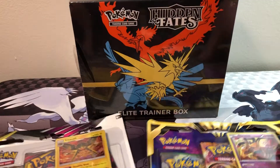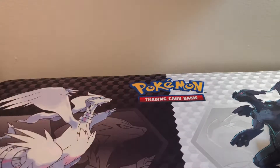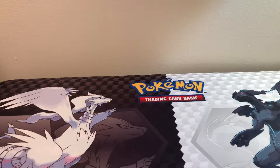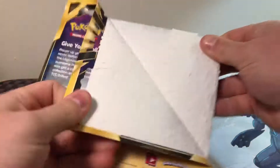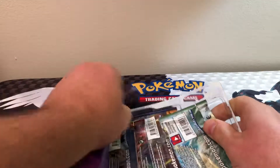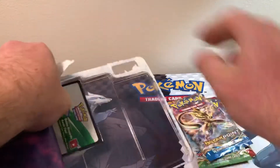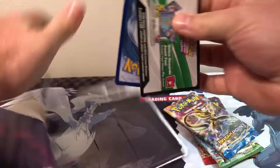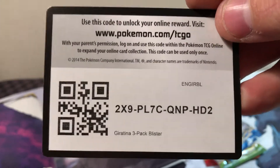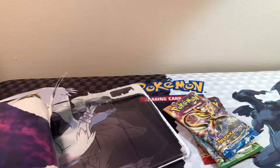We're going to set that aside. We're going to do these first and then we're going to end it with that sucker. Hopefully we get some good stuff out of that. We're going to open these up first just to get these out of the way. We're going to do this one first and then we're going to get into the Unified Minds one. There's a code for you. I set up my lighting a little different today, so hopefully it works out a little better.